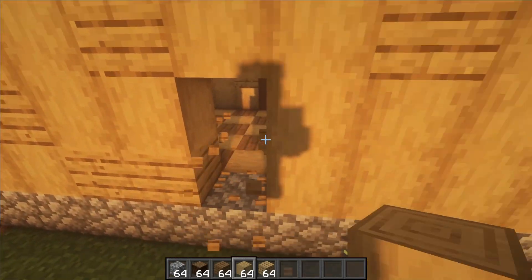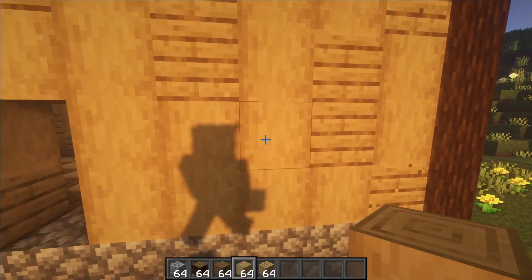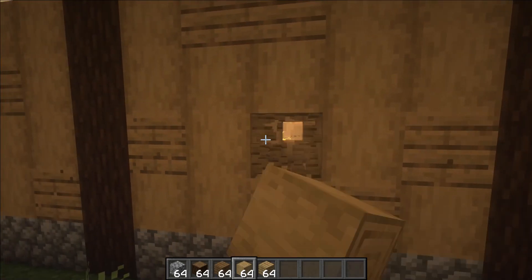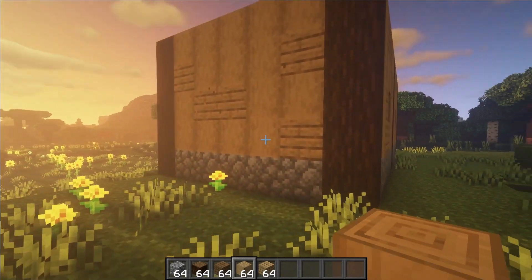Once the walls are done, punch out two blocks in the center to make room for your door. For the front windows, go two blocks on either side of the door and just punch them out. Do the same thing on the back and it should look something like this. We will be working on the side windows in a moment.